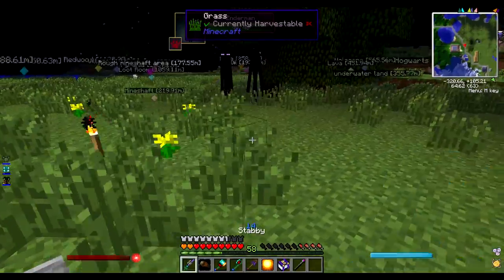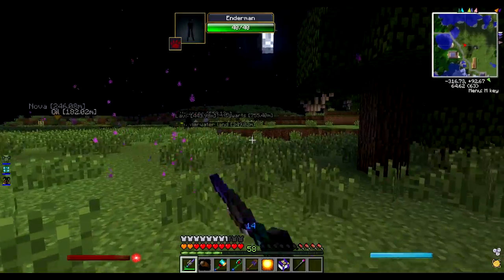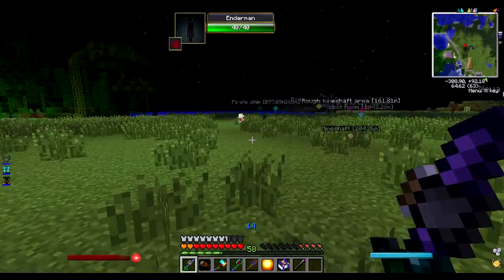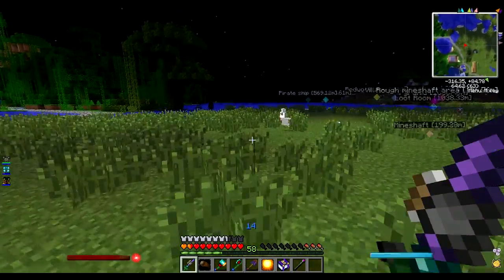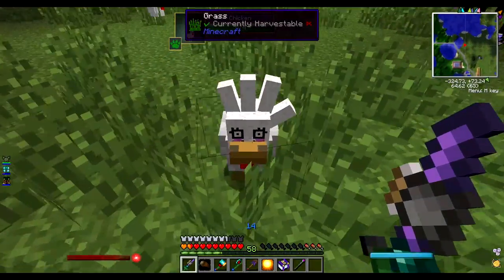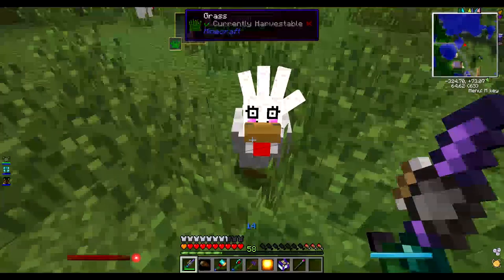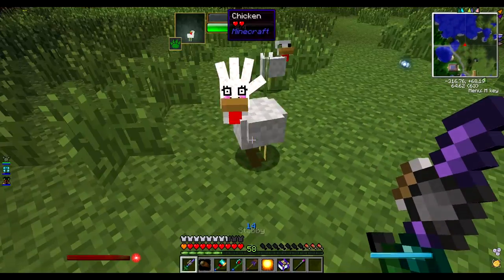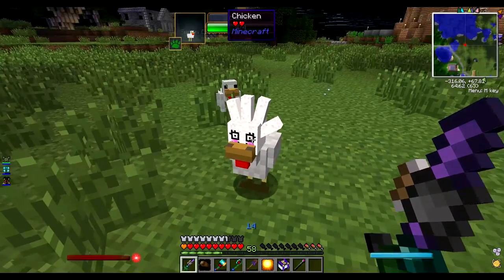Some endermen. Check out this cool sword. It's got poison, ignite, all sorts of cool stuff. It's got knockback. Come on, come at me.